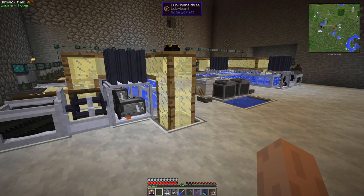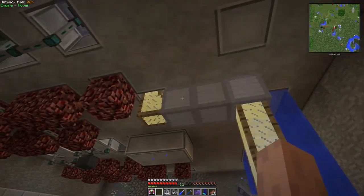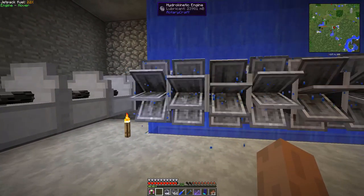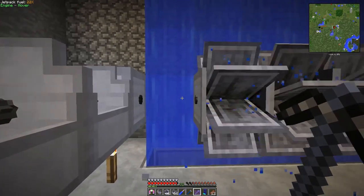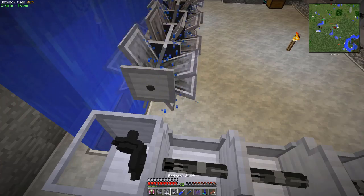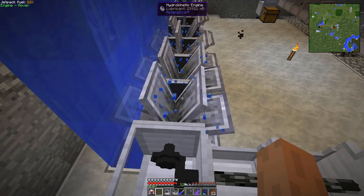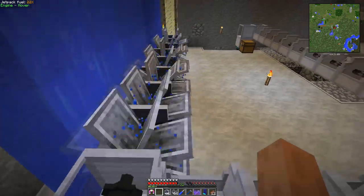All of the lubricant is now going into the pipe down there, leading into these reservoirs which are about half full. It's coming out the bottom and feeding all of these Hydrokinetic engines, which are all full. I'm going to show you an unfortunate fact — when you break a Hydrokinetic engine, you lose all of the lubricant that was in it, which is 24 buckets. That's quite a bit, so just be aware of that fact if you ever have to move them.